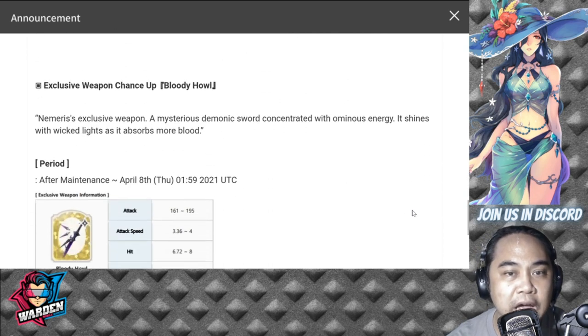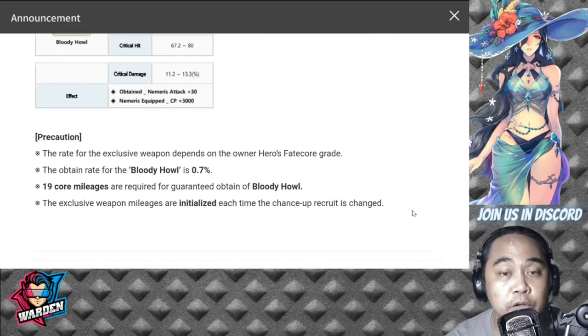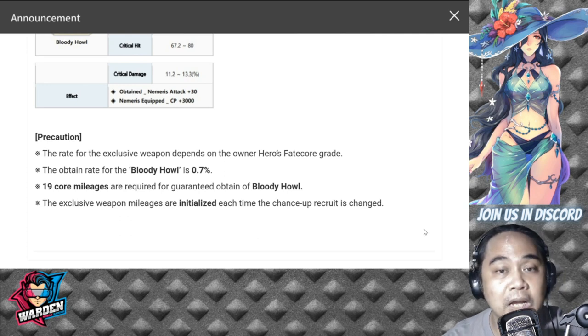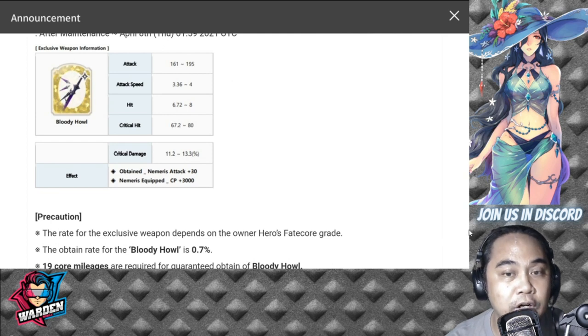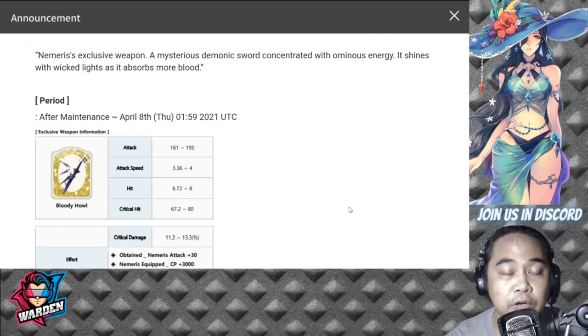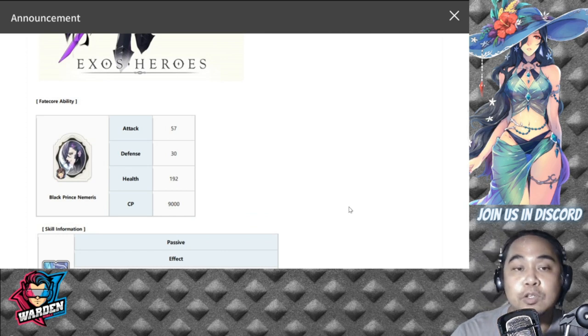His weapon, Bloody House, also has a 0.7 percent chance. At this point I'd discourage you from summoning for his weapon. I usually recommend weapons for heroes you frequently bring, especially for PvP, but for FC Nemeris I'm not sure if you'll be building a team around him right now. We'll see if his kit gets a rework.